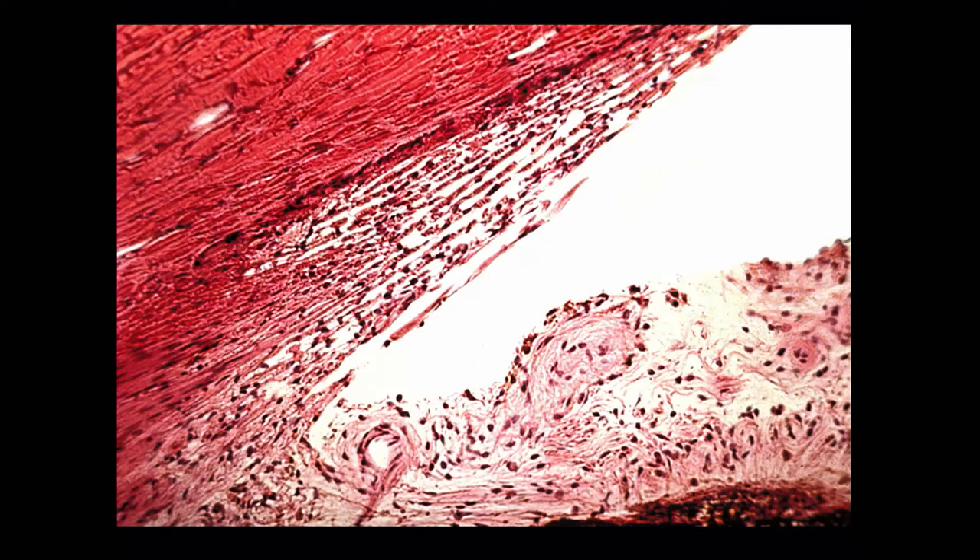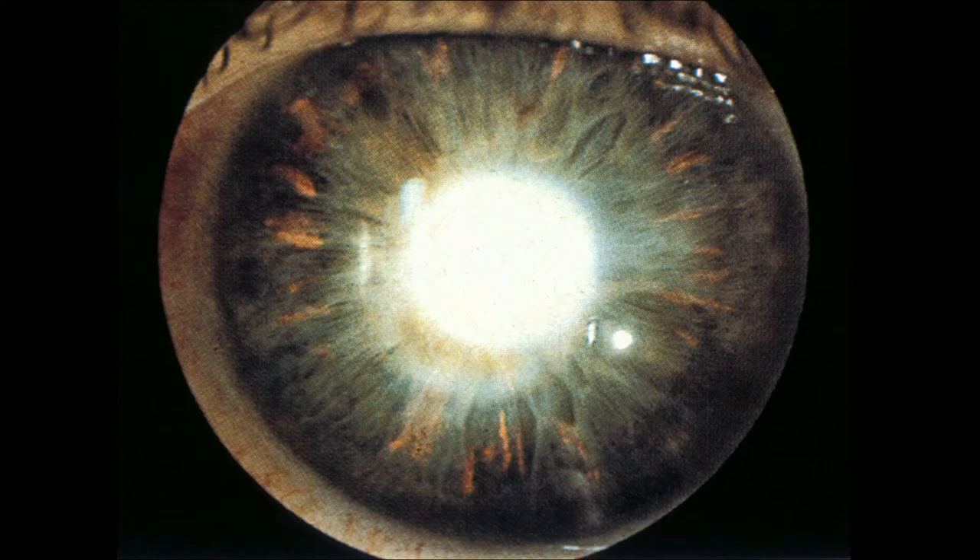The interesting thing about open-angle glaucoma is that when you look at the angle with light microscopy, it looks no different from a normal angle for the same age. There are some aging changes in the trabecular meshwork, but a 70-year-old with glaucoma versus a 70-year-old without — light microscopy just doesn't look different. With EM there are some subtle differences, but not on light microscopy.